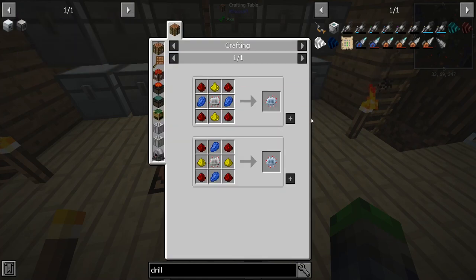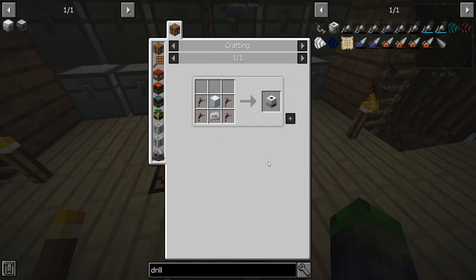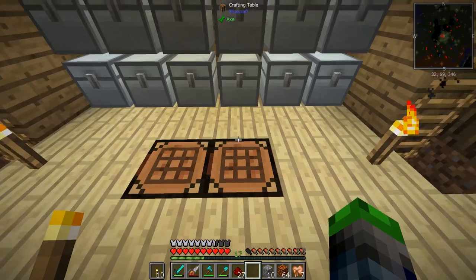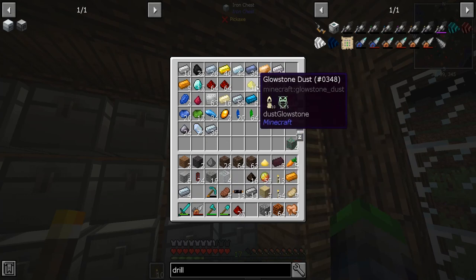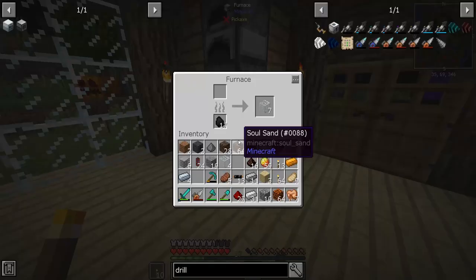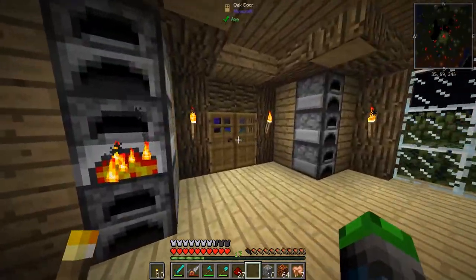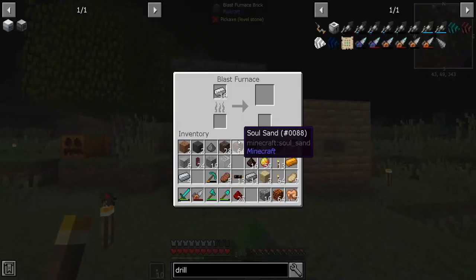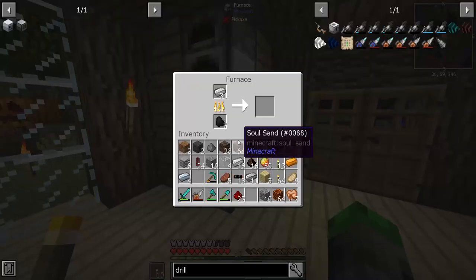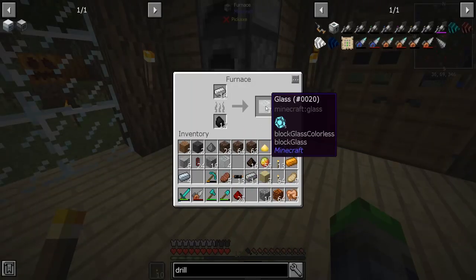Advanced circuits — those aren't bad at all. We're gonna need a heck ton of refined iron for this stuff. We're going to get that smelting up, see if we hopefully have enough for it. We'll put this up here — grab that, okay.